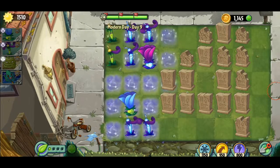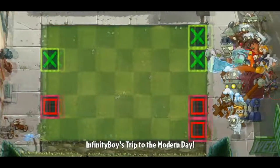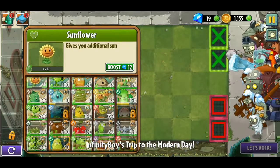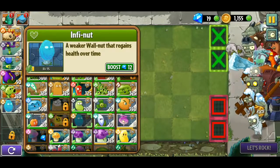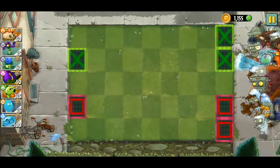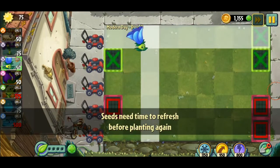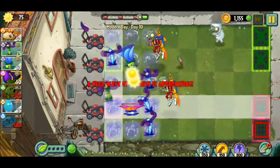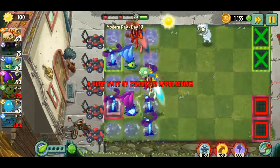Oh shoot — we got a Gargantuan! That's what I'm trying to say. I'll call in a Winter Melon right there — that should be a good setup hopefully. Let's just start this already. Maybe we can actually beat the level without them, but I think we're definitely going to blow this.